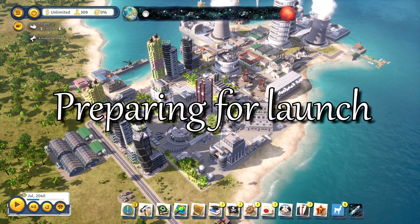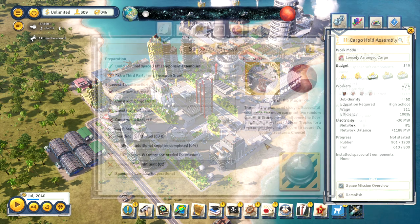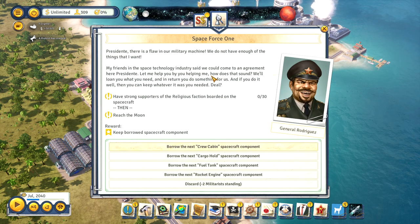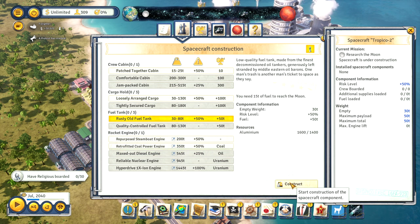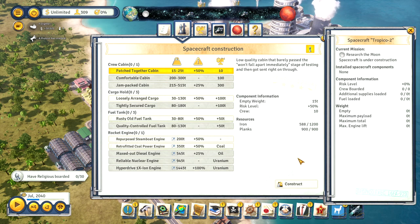So how does the space program play? Once you've completed all the buildings within the space complex itself, you can get on with the task of constructing the rocket parts. Each building is responsible for one part and you can click on them individually to see how they're doing. The space program window will show you what's needed. You can request a grant from another country to borrow their parts for this mission, and if you meet their goals, you'll unlock that part for future rockets. More advanced parts have more complex requirements, so your industry will need to be well developed or you'll have to be willing to spend large sums to import them from other countries.